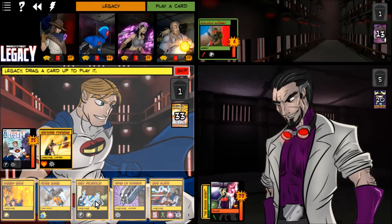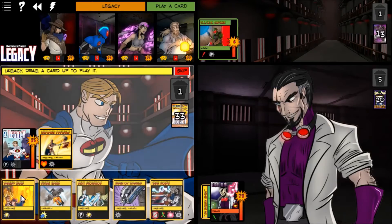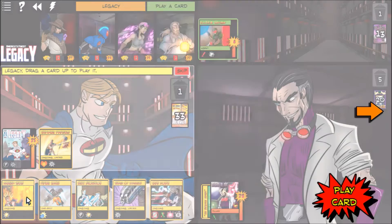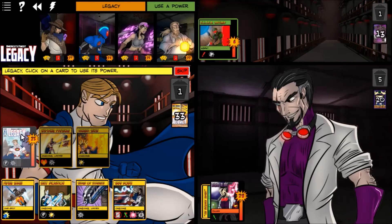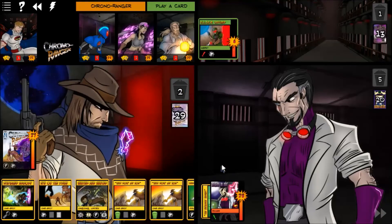Looking at Legacy's options for this turn: Surge of Strength increases his damage, Flying Smash hits multiple targets, Danger Sense is ongoing and makes Legacy immune to environment card damage. I'll play Danger Sense, then use Galvanize to increase everybody's damage for the turn.